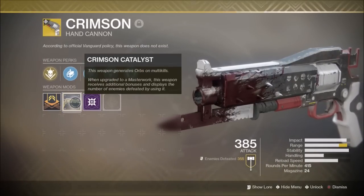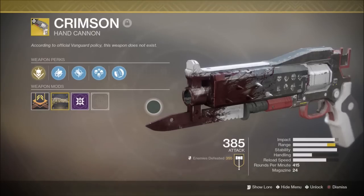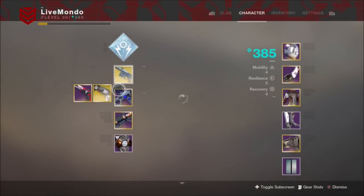So these are the masterworks I've got. I've got the Crimson — I got this out in patrol. Quite a lot of people have got this masterwork already. It really does make the Crimson worth using, especially for stuff like Escalation Protocol.